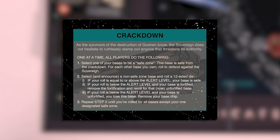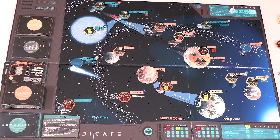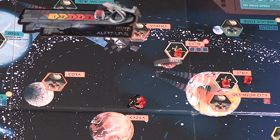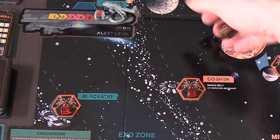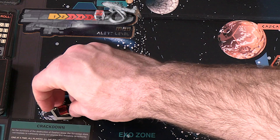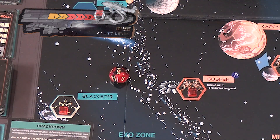Let's also talk about crackdowns. During a crackdown, players will select one safe zone base. If players only have one base or fewer, they do not need to roll for a crackdown. For everyone else, one at a time, players will announce which base they're rolling for and roll a 12-sided die. If the roll is less than the current alert level and that base is unfortified, it is lost — remove the base tile and the player cube. If the roll is greater than or equal to the current alert level, that base is safe. If you fail a crackdown roll on a fortified base, first flip the base to the unfortified side and roll again. Repeat this process until players have rolled for all their bases other than their respective safe zone bases.